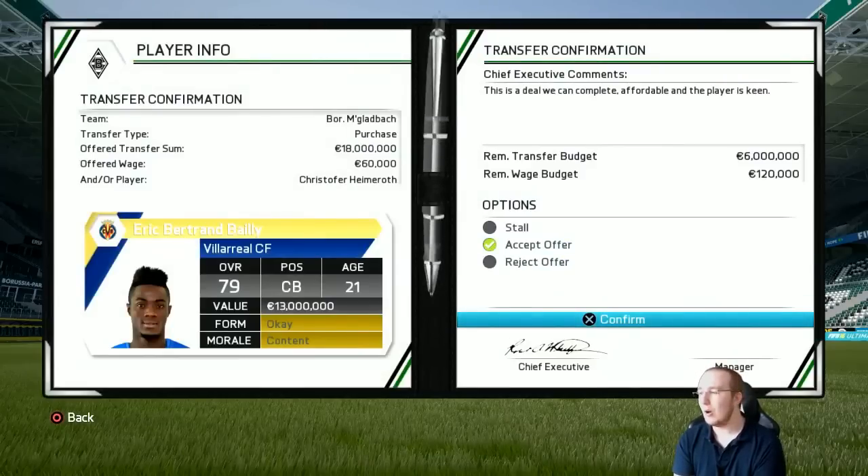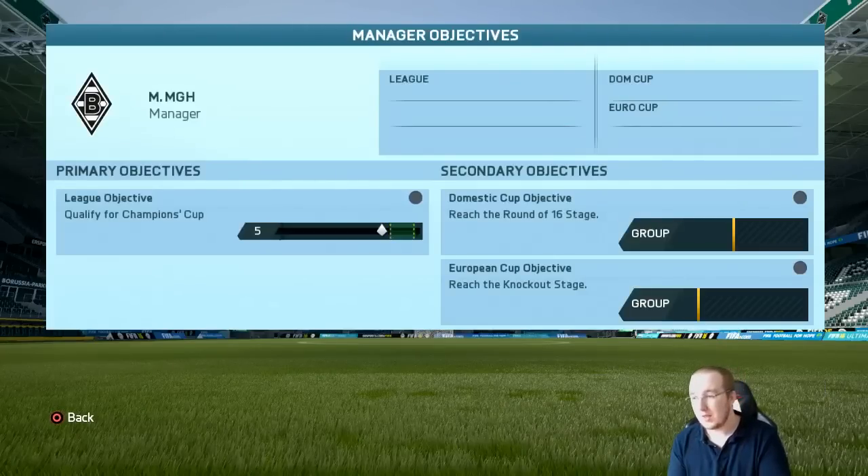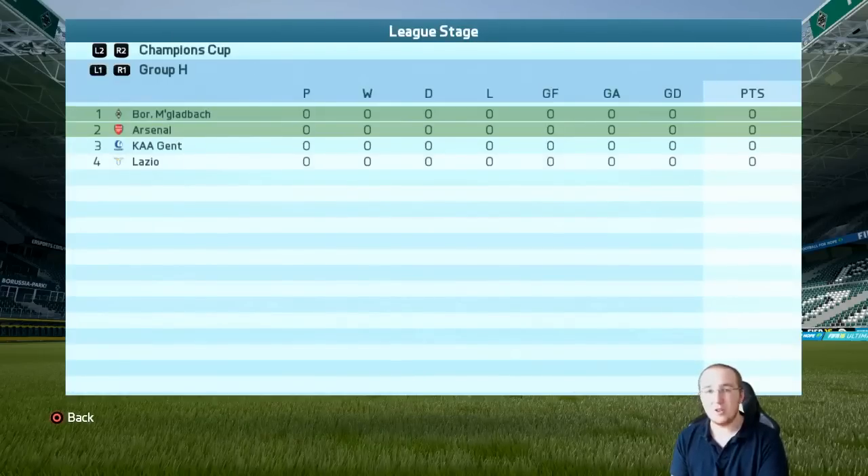Just before the end of the episode I want to show you my objectives. In the league they want me to qualify for the Champions Cup - I'm aiming for third. I think Bayern and Dortmund will finish in the top two, and then I'll come in third or fourth. In the domestic cup they want me to reach the round of 16, and in the Champions League they want me to reach the knockout stage - basically top two in my group. We're in Group H with Arsenal, Ghent and Lazio.